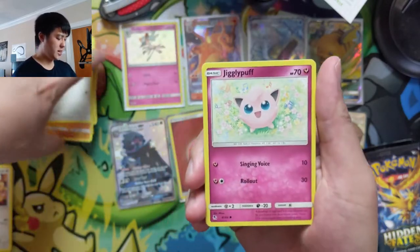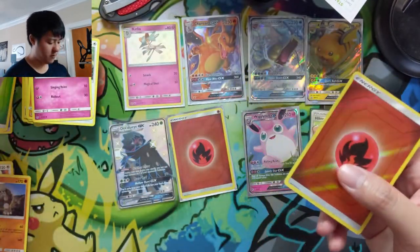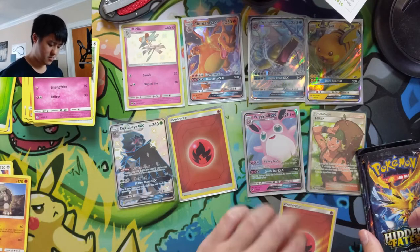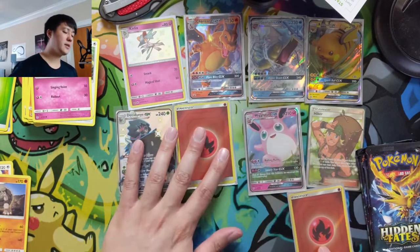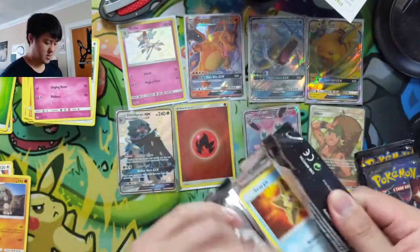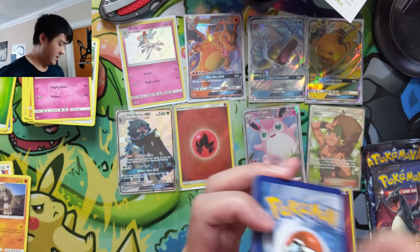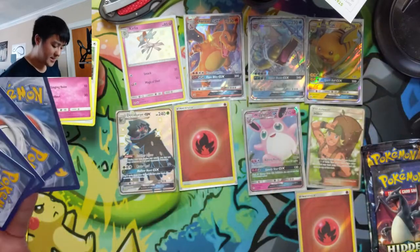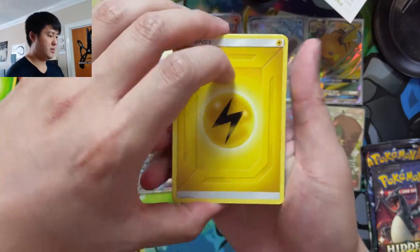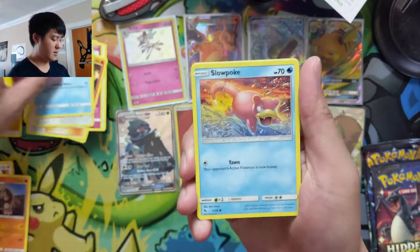Let's find those shiny GXs. Another reverse fire energy — it's just an energy. We're going faster than I thought — we're already on our last tin. That second tin was a real dud.